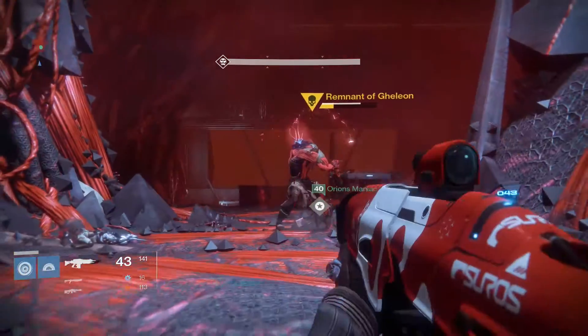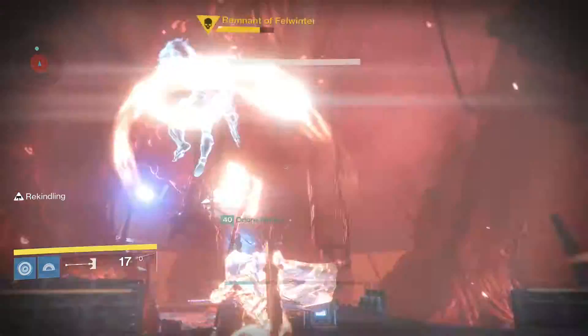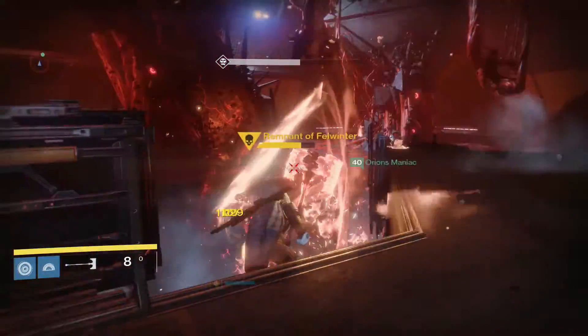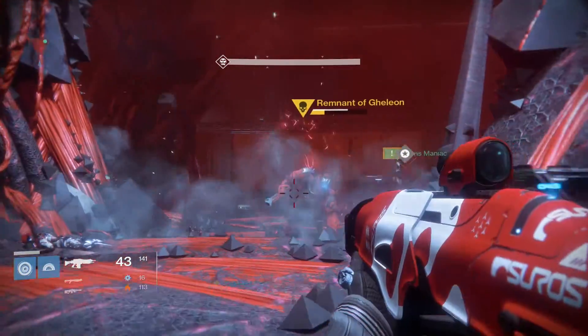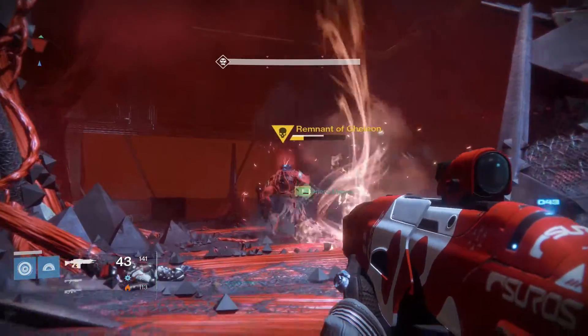I want to talk about the last boss fight a little bit because it confused me at first. Once you get to the final boss, you'll be presented with a relic. You're going to want to use this relic to take down the final boss's shield. Once you've used the relic to take down the shield, dump as much damage as you can into him because the shield will regenerate.